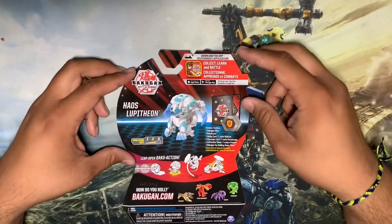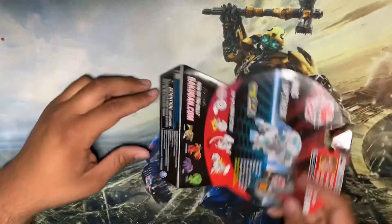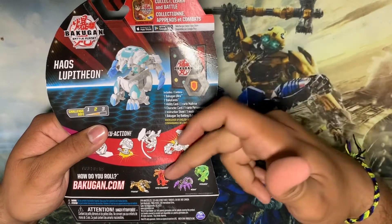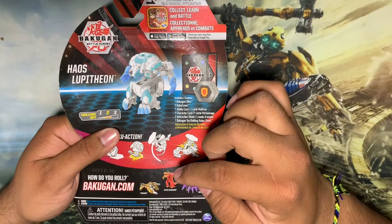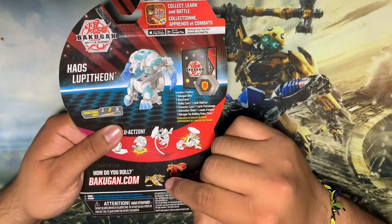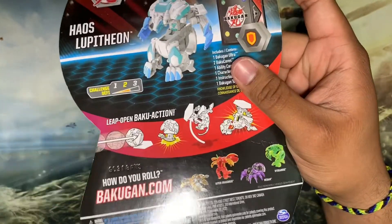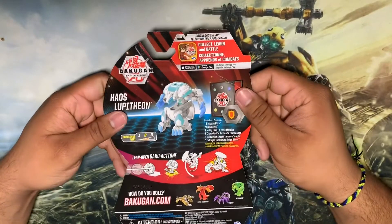Before we get into looking at Lupithion, let's take a look at the other figures that are available. There's Hygrinoid, Darkness Webum, and Hyperdragonoid. I honestly didn't even know this guy existed. I don't know how to pronounce that, but he actually looks really, really cool. Those are the other ones that were available when he came out.